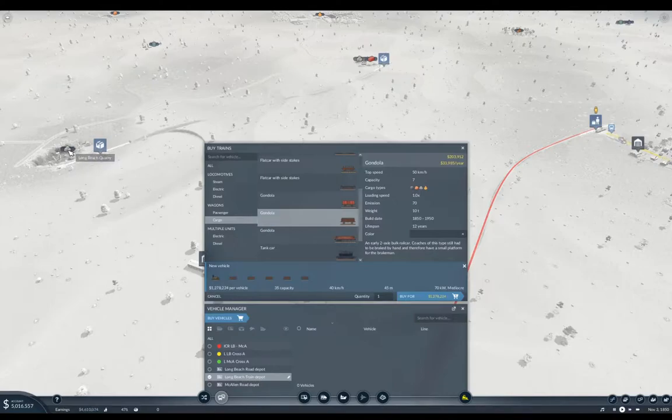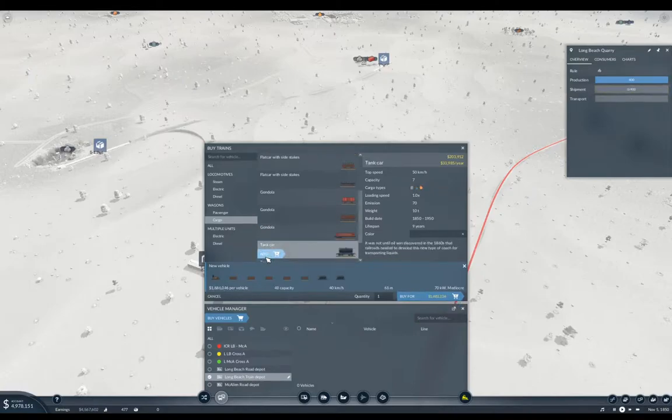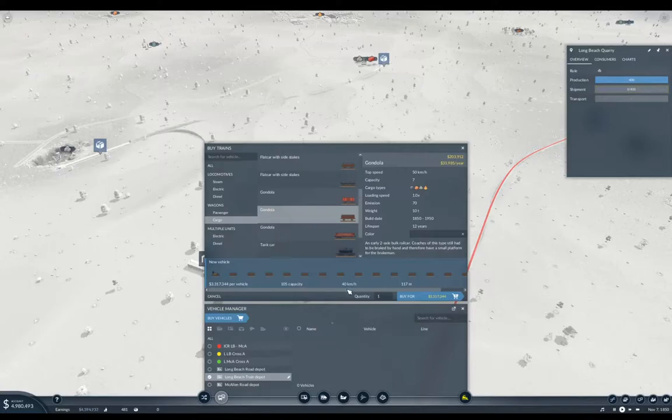This will produce 400, which means we can ship 400 right off the bat. We're up to 1.2 mil. That's 70 capacity. We've got 105 capacity with a 117 meter train. That's about as much as I'd want to go to. Now, this train will be slow — it'll take forever to get up to any amount of speed. So we'll see how well this does.